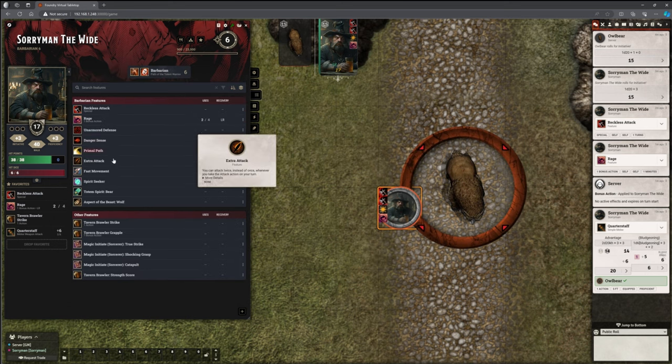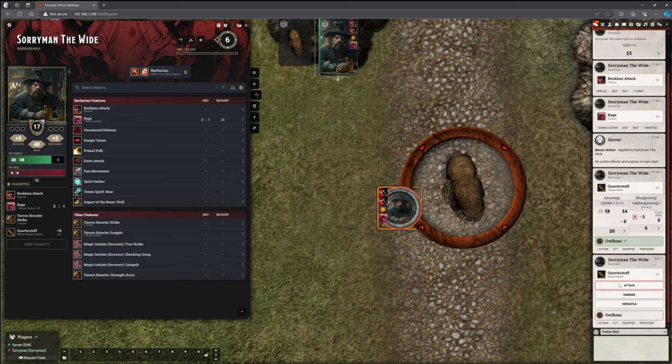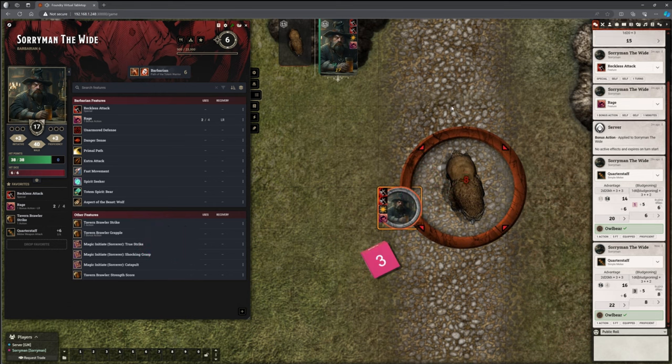If we just look at his features, of course, he can attack twice instead of once whenever he takes the attack action. So he's got that second attack to take. Again, it's still at advantage. That's another hit. He can roll his damage — not versatile. Another eight points of damage. He's not going to move any further. He is done. He can't see how badly damaged the Owlbear is, which is great. And then he can just click on his sheet to end his turn. Straight away, we saw his advantage for his attacks from Reckless Attack has automatically disappeared, which is brilliant — that's what we want to see.